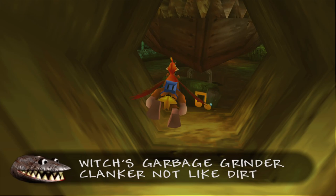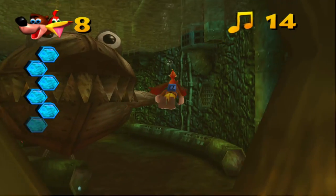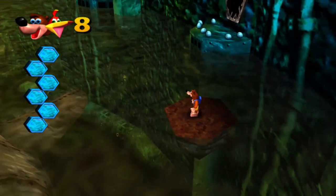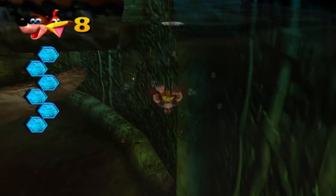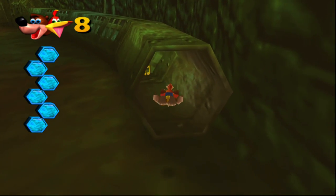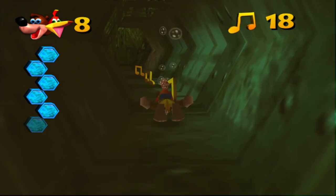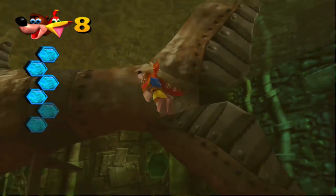Clanker introduces himself: 'I am Clanker, the garbage grinder. Clanker not liking any water. Want fresh air.' Fun fact — the people who made this game at Rare: if you hear Banjo fall from great heights, he does a little banjo scream. They took that audio file, slowed it down, and used it as Clanker's in-game voice. So if you speed up the text, it'll actually sound like a sped-up version of Banjo's cry. Pretty cool little fact.